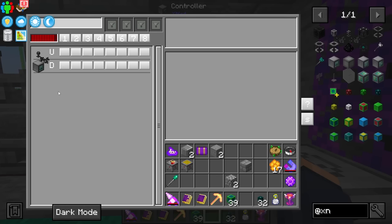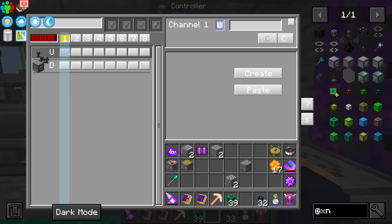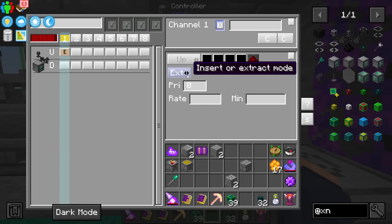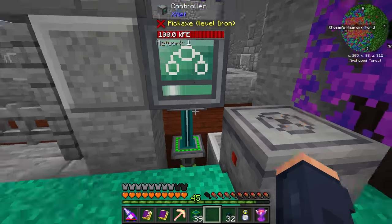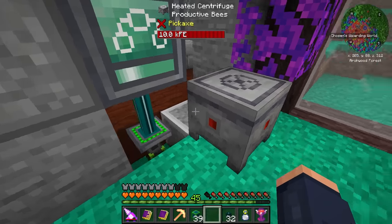To get this self-powering I have one connector going straight to the power and also connecting the machine. We create a new channel - this is going to be 'Energy'. We create an extract on this channel to extract power from the flux point, and then create an insert to insert power into the machine. Now this should be self-powering and we never have to worry about that again.